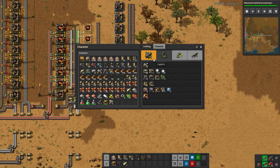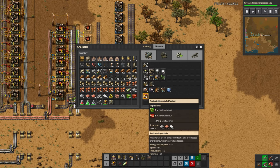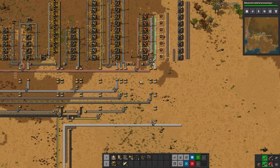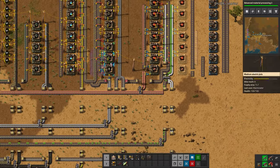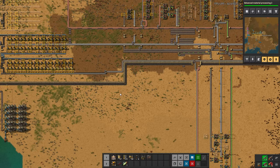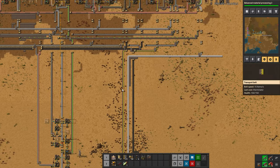We can actually make the first thing purple science needs, which is modules, and then the furnaces once research finishes. The modules are very simple — actually extremely simple, though expensive. They just require green circuits, which we've had going for quite a while, and red circuits, which we just recently set up. Granted, they're not working very well due to a lack of circuits, so that may be something we need to fix very shortly. This belt needs to be changed up a bit, as it needs to go on the bus.